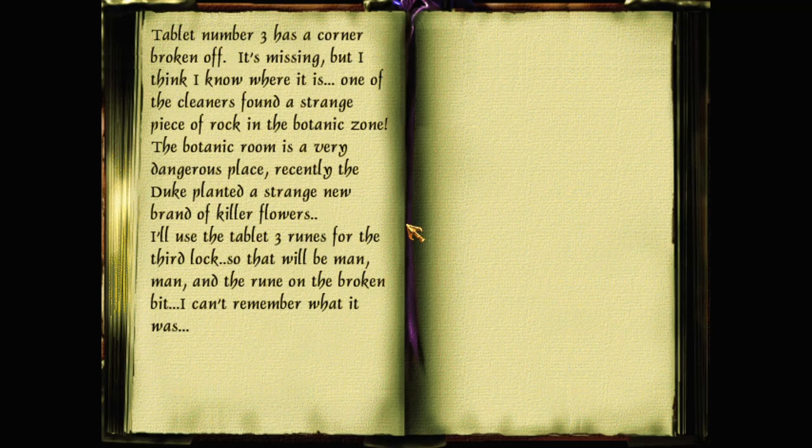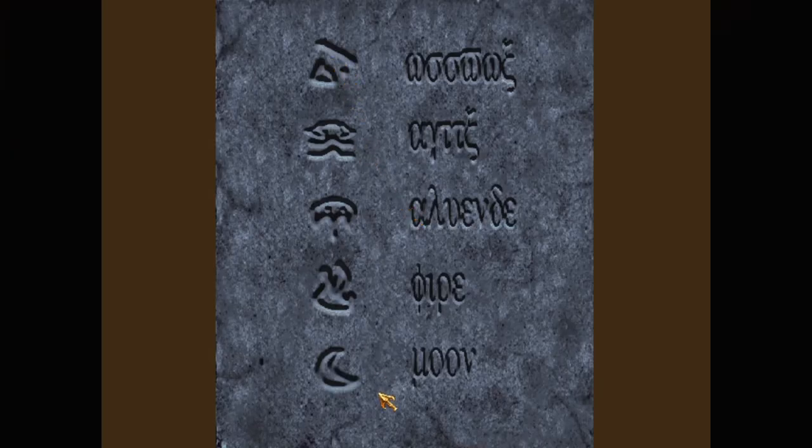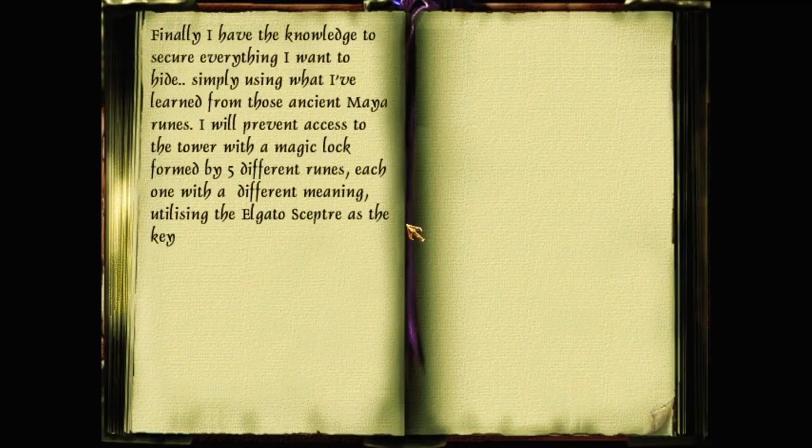Tablet number three has a corner broken off. The botanic room is a very dangerous place — the duke planted a strange new brand of killer flowers. I'll use tablet three's runes for the third lock: man, man, and the rune on the broken bit — I can't remember what it was. So this is just a key telling us what the runes mean. Access the tower with a magic lock formed by five different runes — utilising the Elgato scepter as the key. We need the scepter.